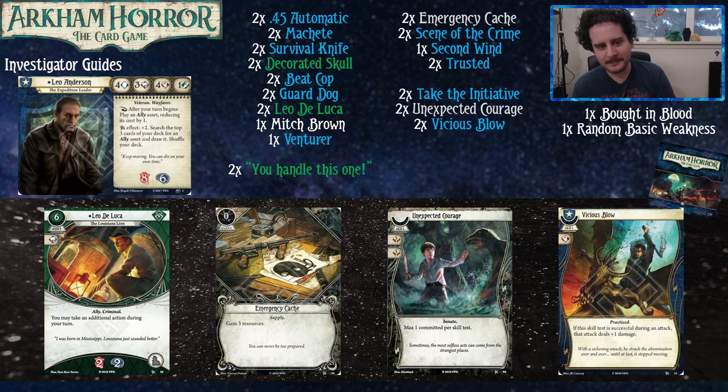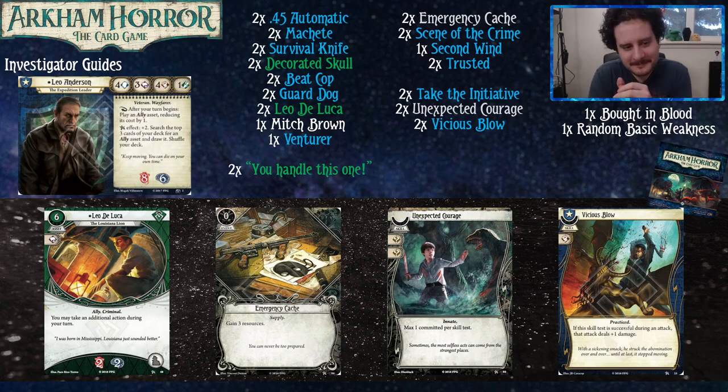We've got Leo DeLuca — he can just be a pair of Leos running through the jungle. He's one of the most versatile allies in the game. He's expensive but gives you an extra action, which is pretty good. And honestly, you've hacked the system as Leo Anderson, because your level-zero Leo DeLuca is essentially the upgraded Leo DeLuca. Free experience bait.